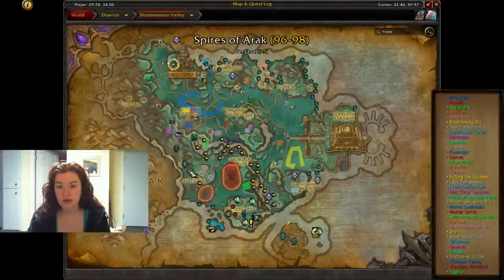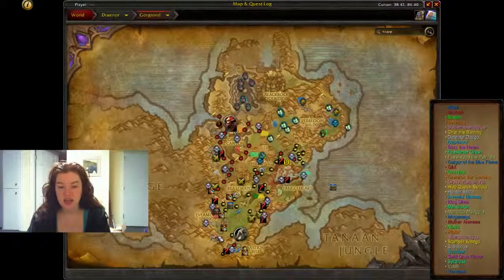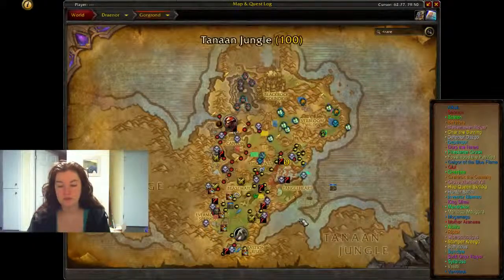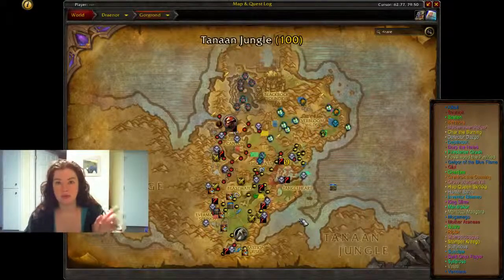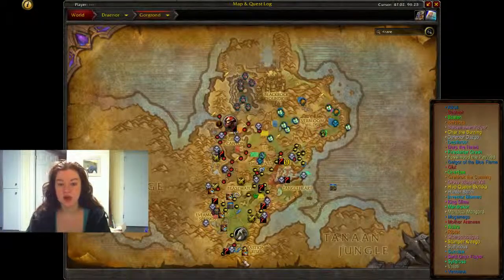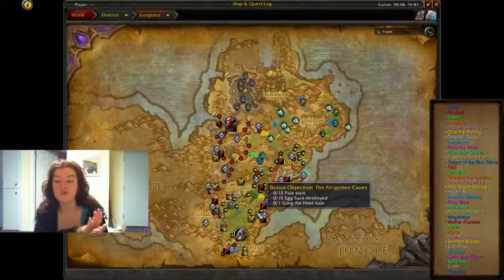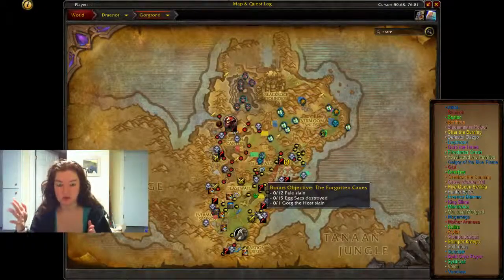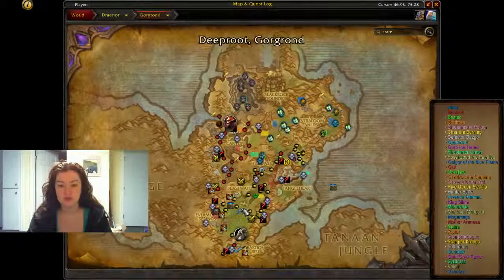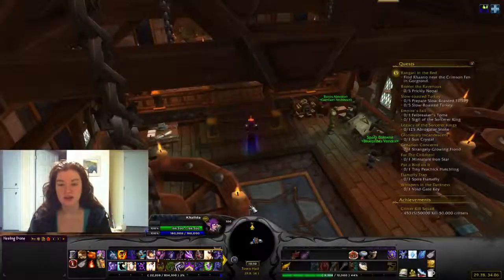Blook is a quest in Gorgrond. You go from Bastion Rise and head left up a cliff, basically hugging the mountains the whole way. For Horde there's a flight point right nearby — you go straight and right, hugging that right wall since you're coming from the opposite side. You just have to fight him, and once you get him to about 1% health he won't die. He'll say something, you talk to him, and you gain him as a follower.